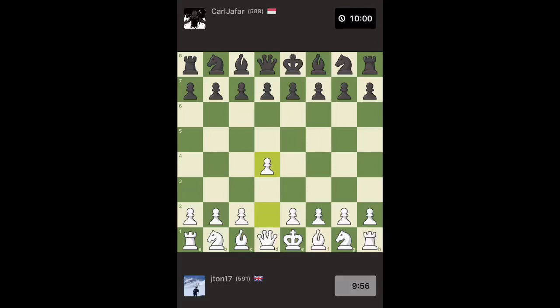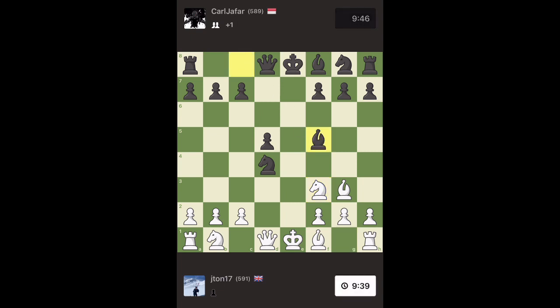We're white this time so we're going to push the first pawn into our classic London style opening. He then threatens my bishop so I immediately move it back to the back rank for safety. He takes, I take back — happy to do the trade. He takes again, and I didn't take with my queen, not quite sure why, but I got some natural development and was able to take his knight without any opposition.